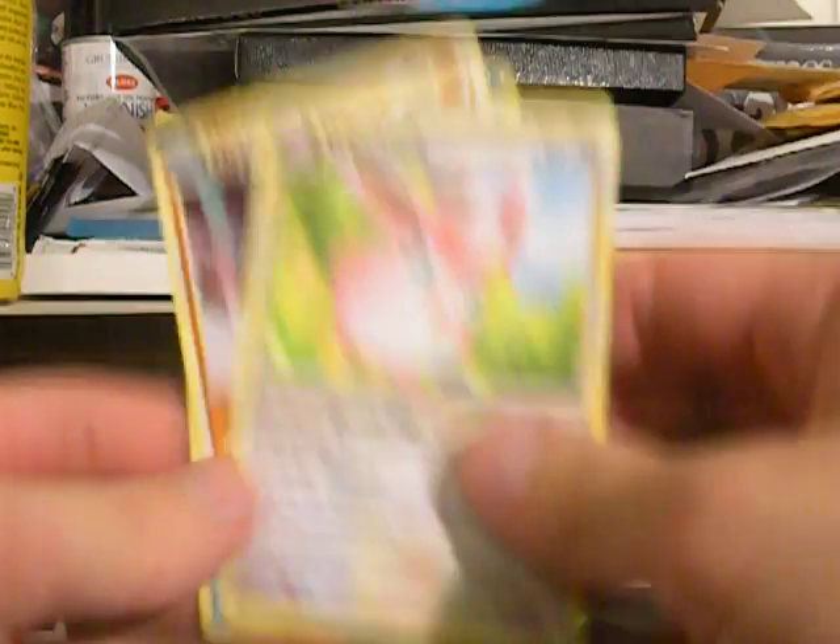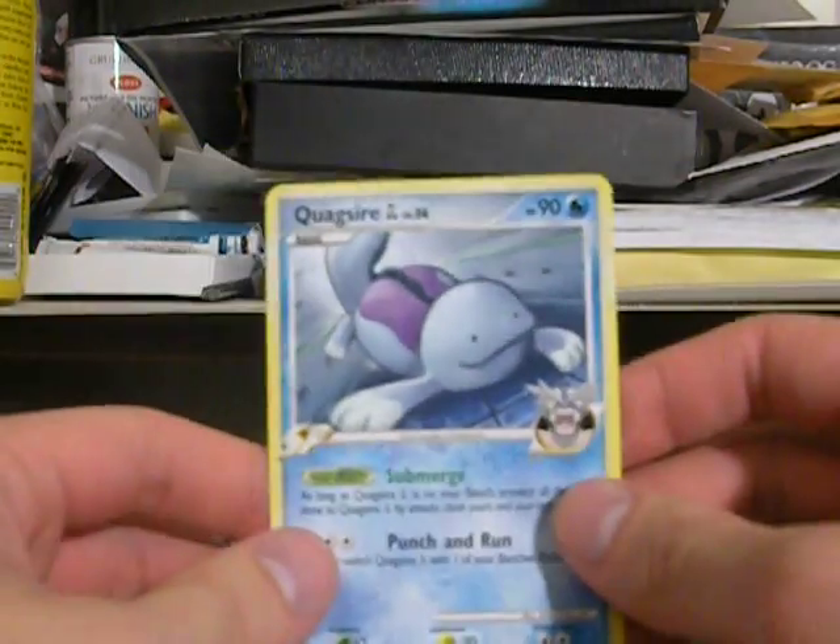Oh wait, there's one more thing actually. Cool. So we got Wigglytuff, Machoke, and a Quagsar Geo. So thanks for the extras.